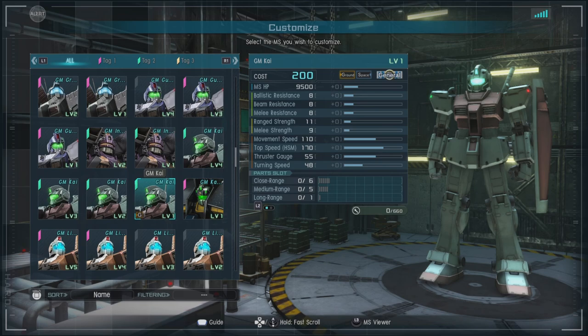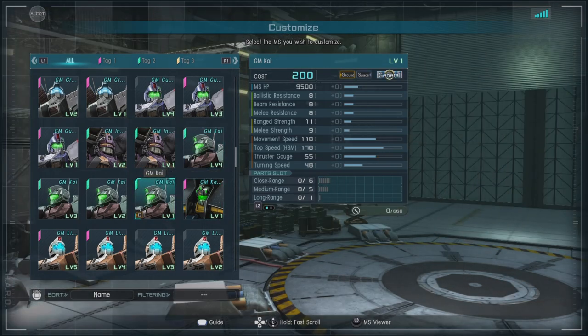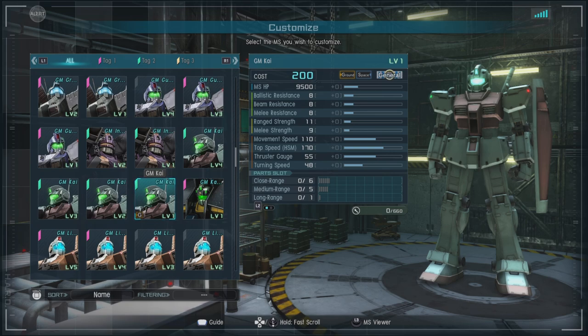So what's this suit? This is a 200 cost — possibly up to 250 cost — unit that is ground and space capable. It is a general, and at 200 cost it has a ballistic, beam, and melee resistance of 8. I did say it was generalized. It has a range strength of 11, a melee strength of 9, a movement speed of 110, and a thrust gauge of 55. Overall, not bad for this cost.